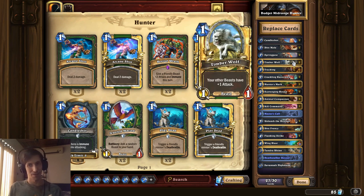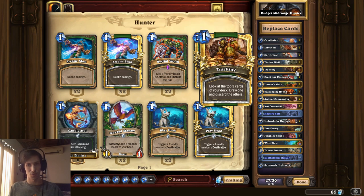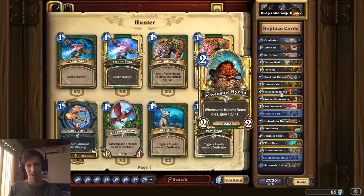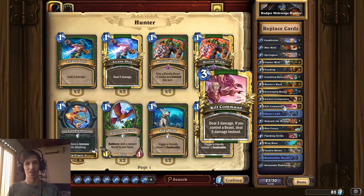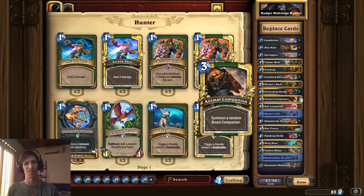A lot of the commons happen to be one-drops or two-drops. If you look at the first 14 or 15 cards in the deck, everything up to a two-drop — they're all commons. Then you look at the three-drops: Animal Companion and Kill Command. Those are actually free cards from the basic set, and these cards are so incredibly powerful that they're pretty much in every hunter deck. Animal Companion summons a strong beast, and Kill Command is three mana, deal five damage that can target face or minions — obviously really strong.